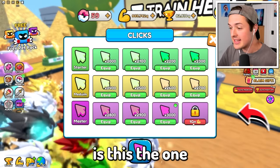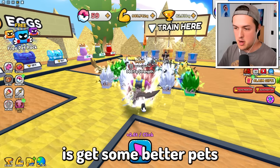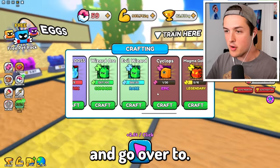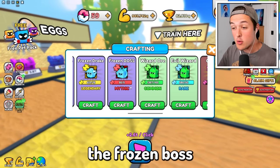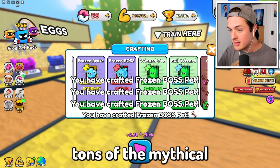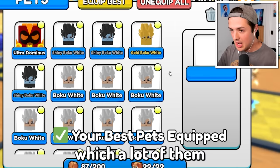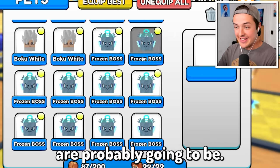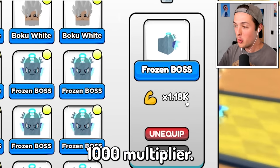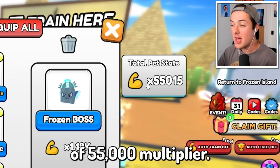The one thing I'm really close to getting is the one quintillion master click upgrade. I think all I have to do is get some better pets and then start clicking. So we can actually go ahead and go over to the frozen boss from the last world — I beat that boss up quite a bit, and we can now craft tons of the mythical frozen boss pet. Now if I go back to my pets, we can equip the best, and yes — the frozen boss pet gives us a times 1,100 multiplier. On the right side, you'll see we have a times 55,000 multiplier.